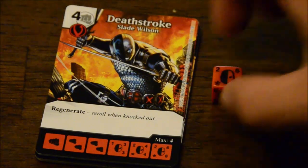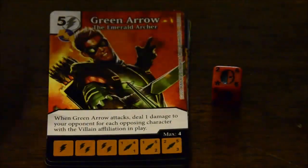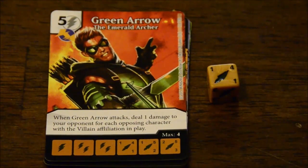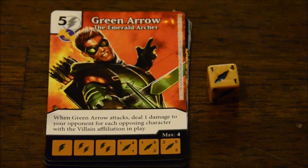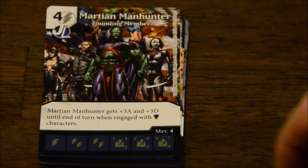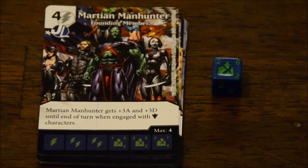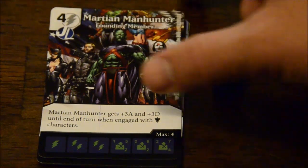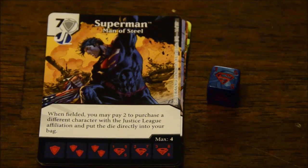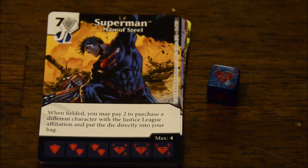Then you have Deathstroke — his Slade Wilson card. He has Regenerate, which means that any time he's knocked out, you simply re-roll him. Then you have Green Arrow's Emerald Archer card. When Green Arrow attacks, you deal one damage to your opponent for each opposing character with the villain affiliation in play. There's a lot of stuff like that in this version of the game. You have Martian Manhunter — he gets plus three attack and plus three defense until end of turn when engaged with shield energy characters. This is his Founding Member card of the Justice League. You have Superman, the Man of Steel. His card says that when fielded, you may pay two to purchase a different character with the Justice League affiliation and put them directly into your bag.